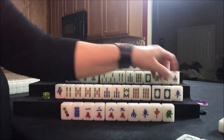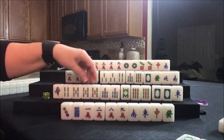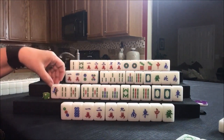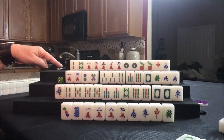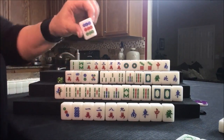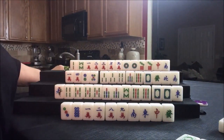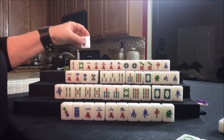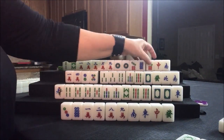We need to pong that, pong that. Here's a pong or chow. Seven dot, nine dot — don't need it. Drawing for north — eight dot. That is going to help them with outside hand. Seven, eight, nine, pair. Got to have a pair.